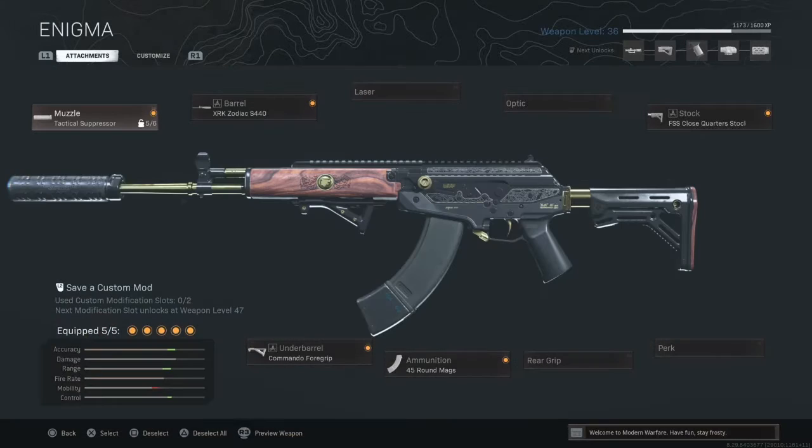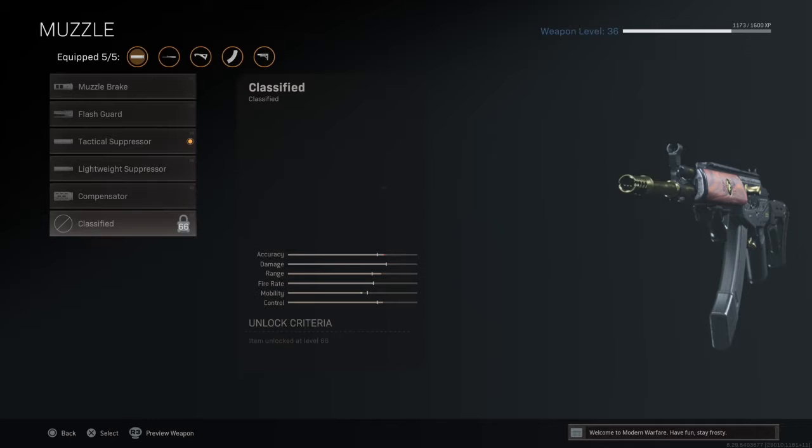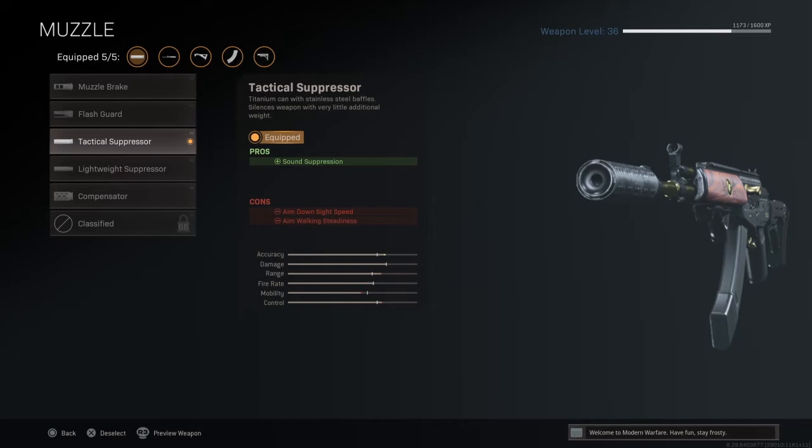First, with our Amax — this is a not fully leveled Amax, which is why you can improve upon some of these attachments. In the muzzle category, we got the Tactical Suppressor. This gives you sound suppression, with the cons of Aim Down Sight Speed and Aim Walking Steadiness. You could take the Monolithic Suppressor, but I don't have it unlocked. The Tactical Suppressor only gives an additional one frame of ADS.